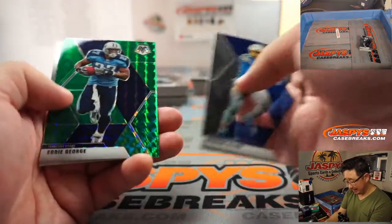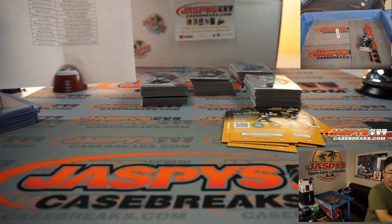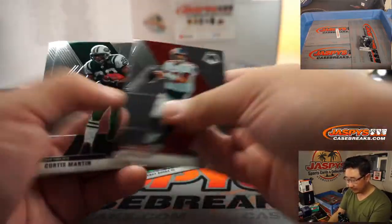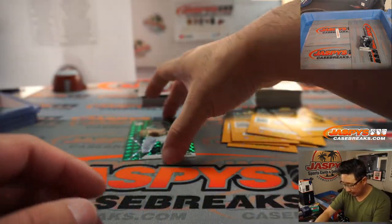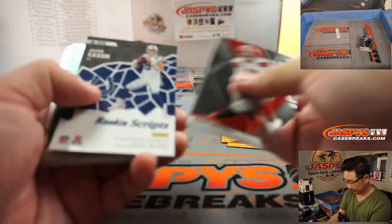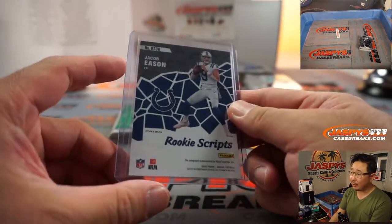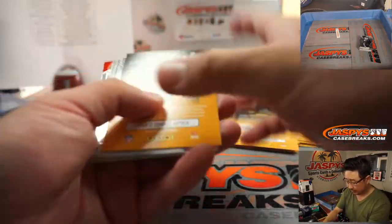I think it ended up going slightly under — we set the line on that Tua Kaboom at eight, right, and I think it went under. I think it went for like seven-fifty or seven-seventy something like that. Still an excellent price. There's NFL debut Ruggs — hopefully he'll be playing for my Raiders this weekend. And there's Denzel Mims. John Sasso with the Raiders, Denzel Mims goes to Chadwick. And we've got Jacob Eason rookie Scripts autograph going to the Colts, Adam Kupperman — last spot mojo, one of his last spot mojo teams. The other one was the Rams. Always nice to get rookie autos out of blaster boxes, they're not too common.